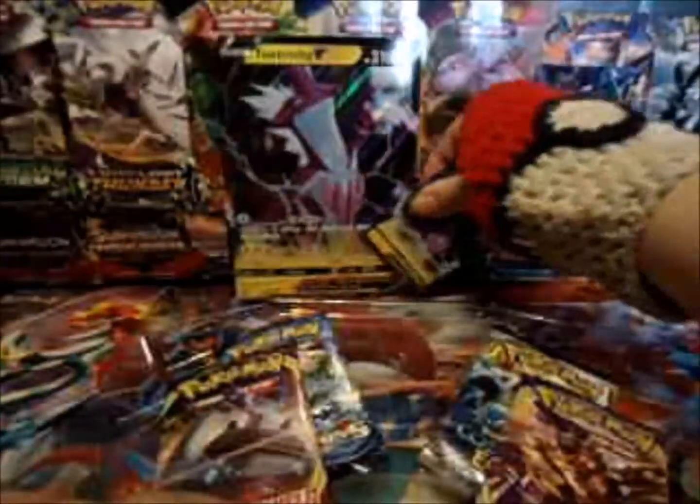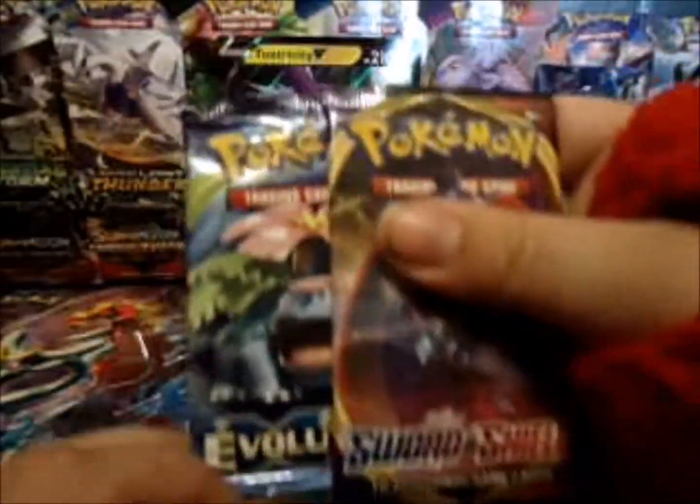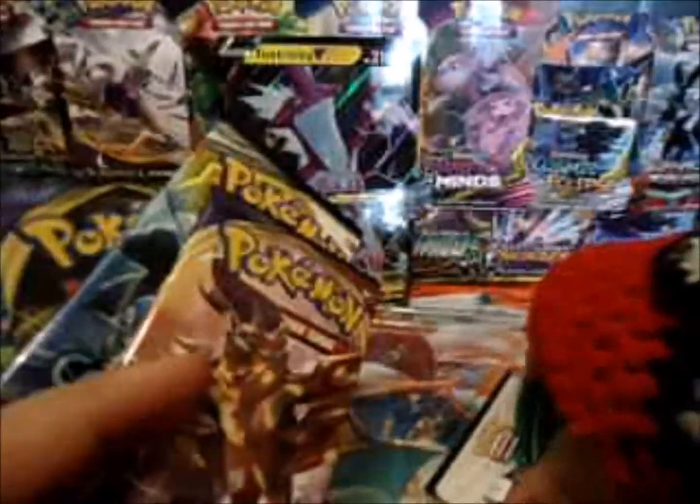Alright, we have the Toxicity V jumbo and regular. We have our Evolutions, Sword and Shield, and Cosmic Eclipse packs along with the code card.